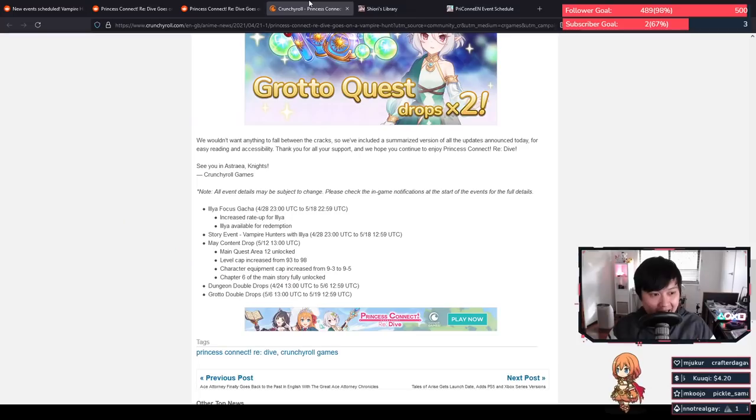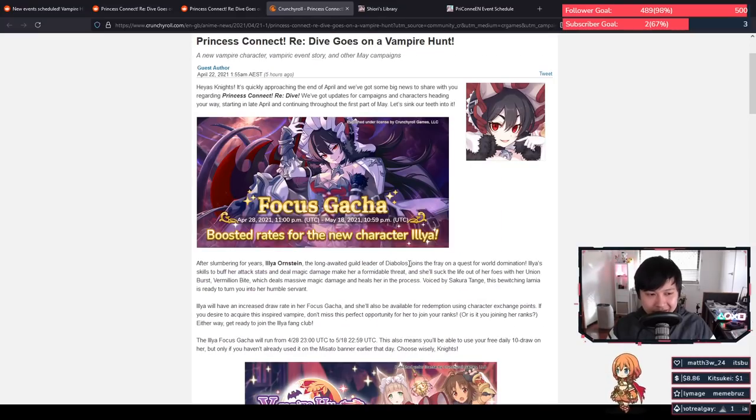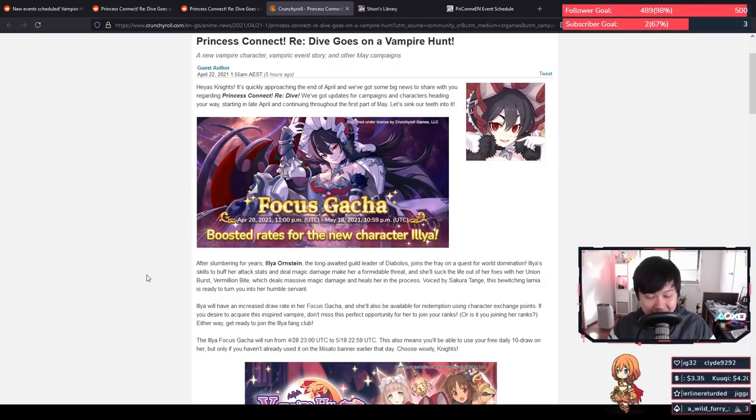One more thing: currently on this server we're having free daily 10x pulls. On JP, those 10x pulls happened 10 times, meaning JP got 100 pulls total — with 20 of those on the Ilya banner. What people have realized is that we are only going to get 90 pulls total and only 10 pulls on the Ilya banner. On the last day you can choose to use it on the Hatsune or the Ilya banner. The timings may not have lined up, but that is something worth pointing out.